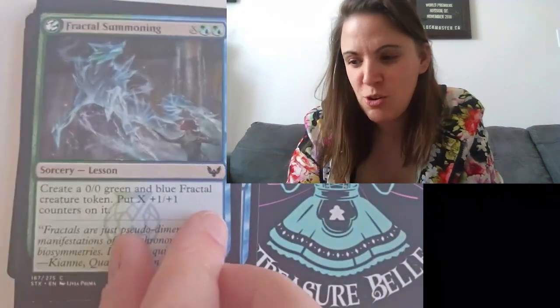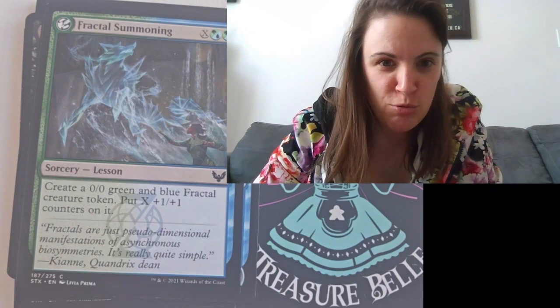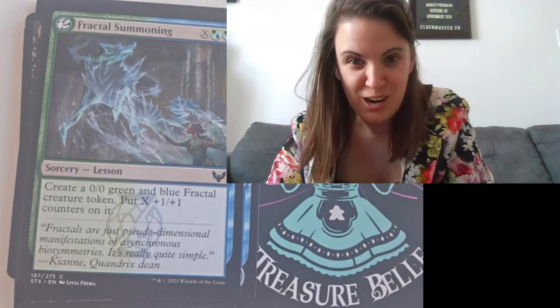Fractal Summoning — this card is actually already in my deck, a card that I kind of like. Create a zero-zero green and blue fractal creature token, put X plus one, plus one counters on it. So that's kind of fun.